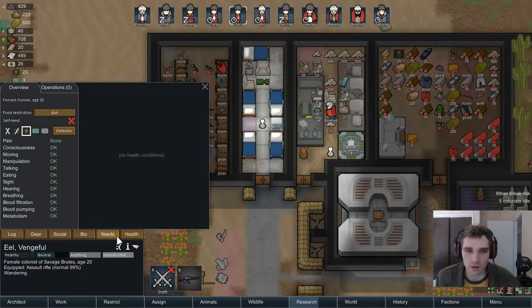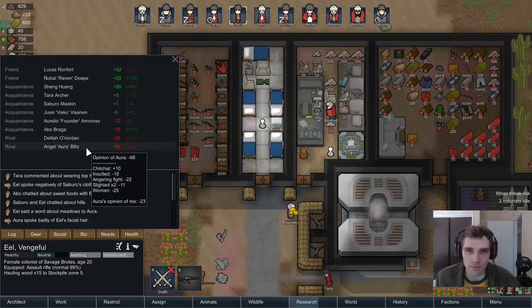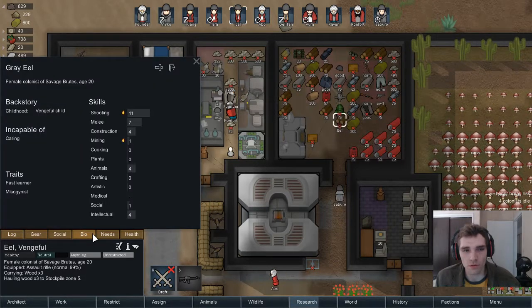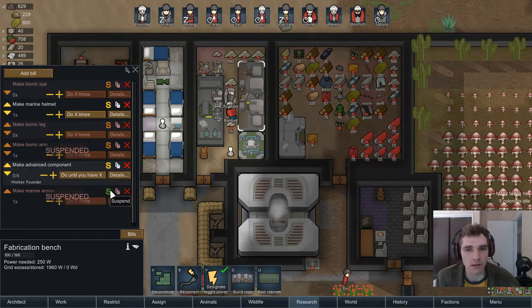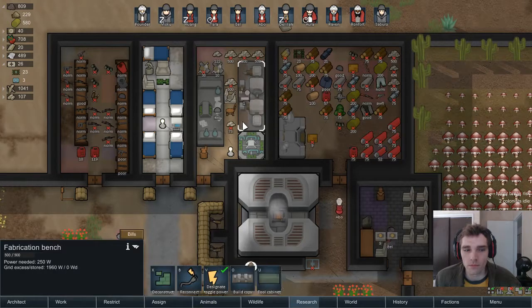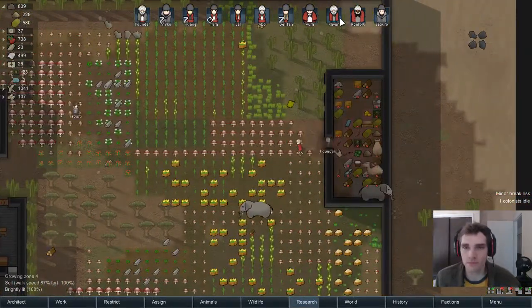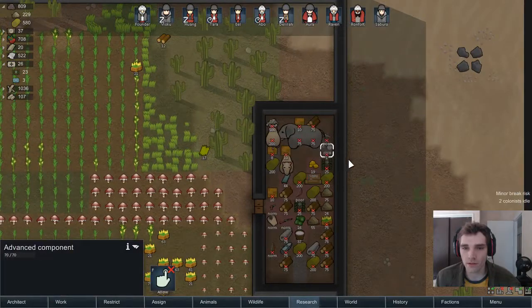This person right here should probably get a helmet — I want to protect them because they're a good shooter with no injuries. Giving them a helmet sooner rather than later puts us in a better position. One, two, three, four of my guys have these marine helmets, which is nice. Oh look, we have an advanced component over here I forgot about.